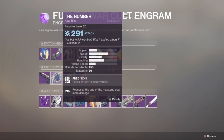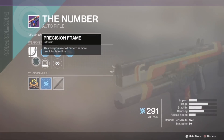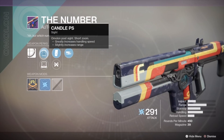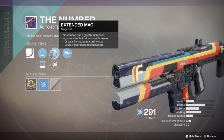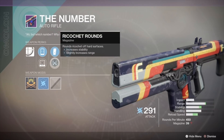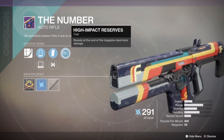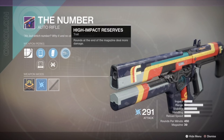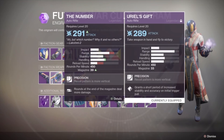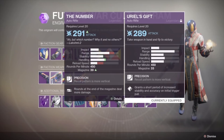Next up, the Nomber Auto Rifle — pretty similar to the Uriel's Gift or Prosecutor. If you don't have one of these, I would definitely try to get this one. I'd go with Ricochet Rounds to get a boost to range, stability and reload speed, even if it lowers your mag size. The last perk is pretty good in PvE, but in PvP I tend to reload every time I can to make sure I have as many bullets as possible when entering a gunfight, so I don't think this perk would be super useful, at least for me.